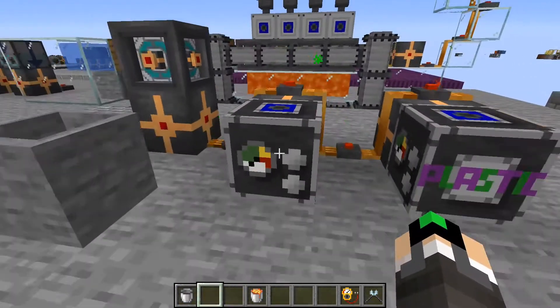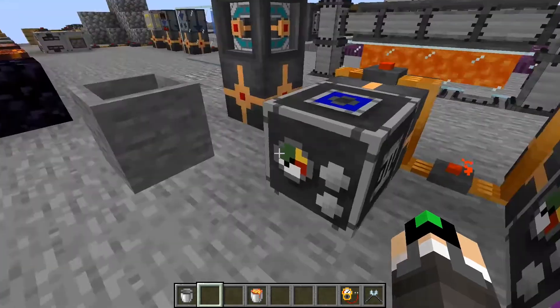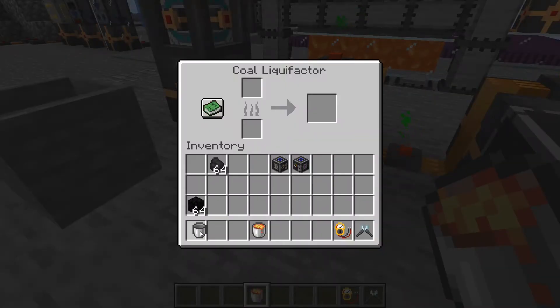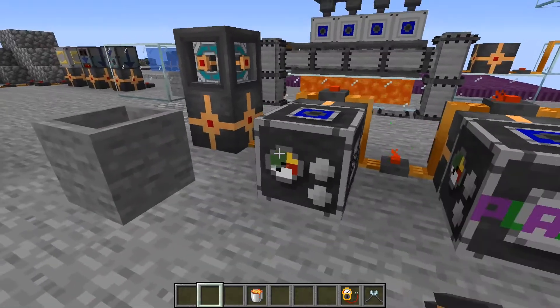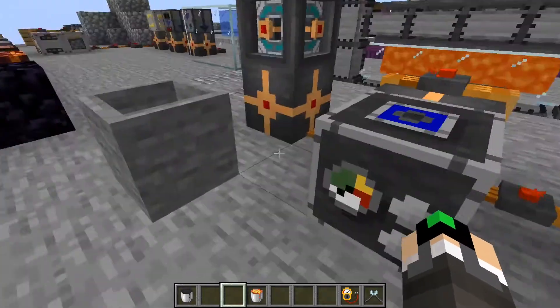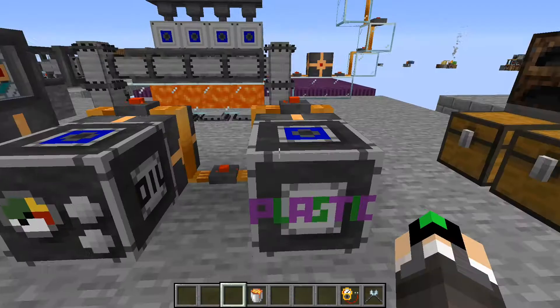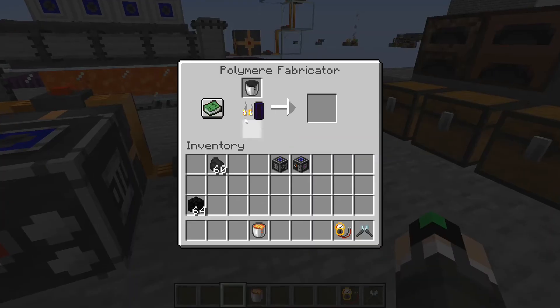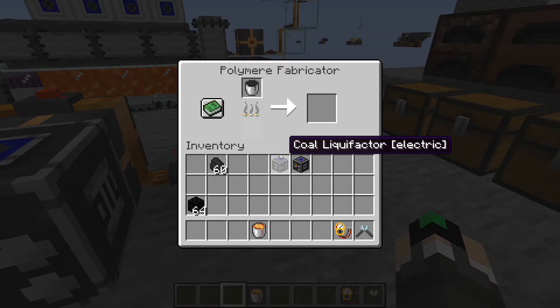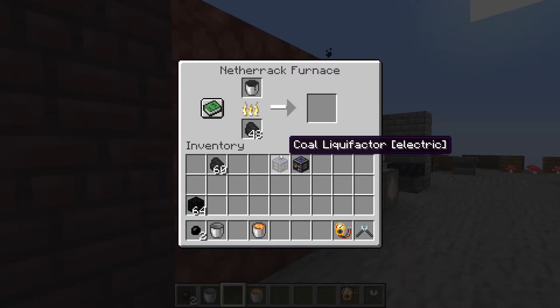It's quite tedious to do it this way, but there are other methods — mainly the coal liquefactor and the polymer fabricator. The big advantage of the coal liquefactor is that you will only need four coal for one oil bucket instead of nine. And one oil bucket inside the polymer fabricator will give us two polymers instead of one. So it's definitely recommended to use these machines over the method with the stone barrel and the furnace.